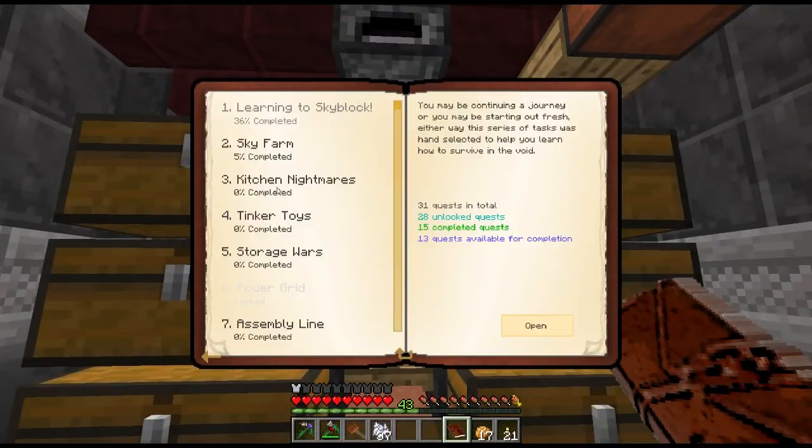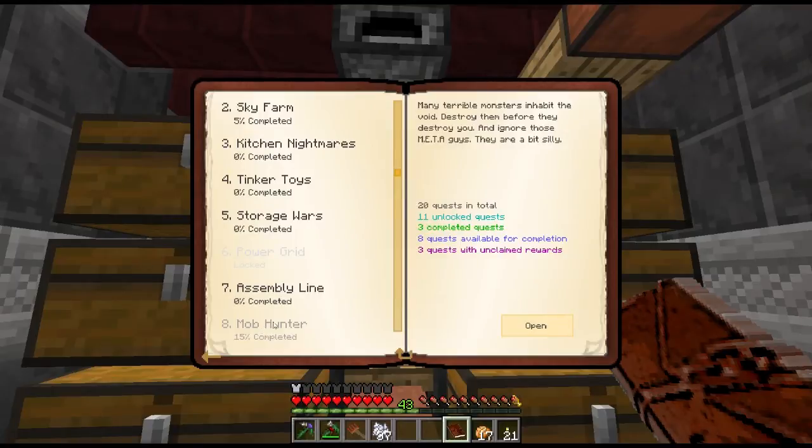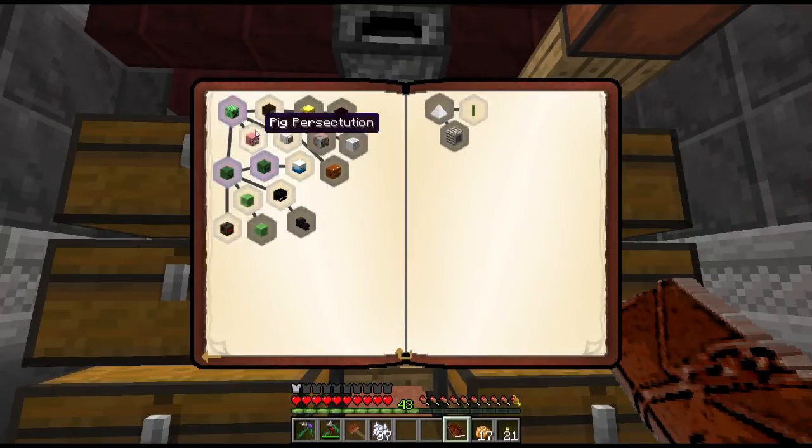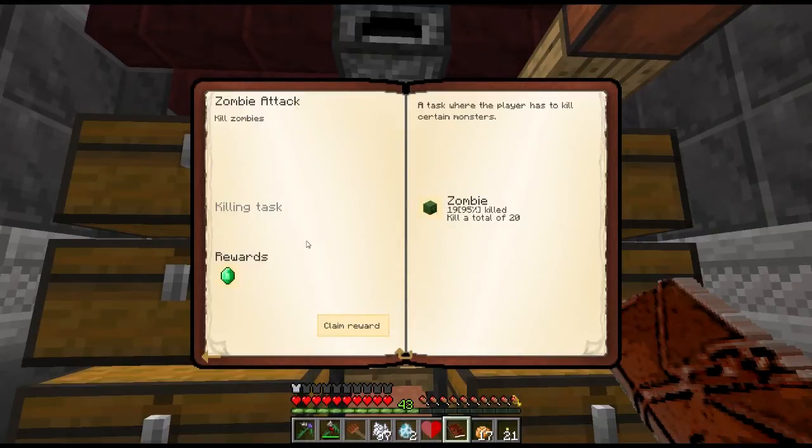Today we're going to work a little bit down here. We got Mob Hunter completed — three quests from just the farm over there. I got 10 creeper kills and we're going to get Spawn Blitz: a bag or half a heart. I said whenever there's a heart as a choice I'm going to take that, because if we run out of lives, the series ends. So I want to make sure this keeps going.